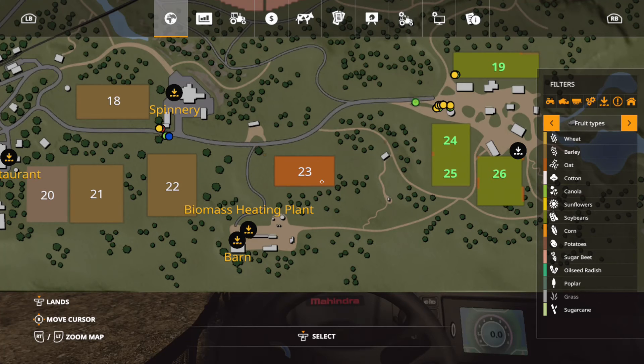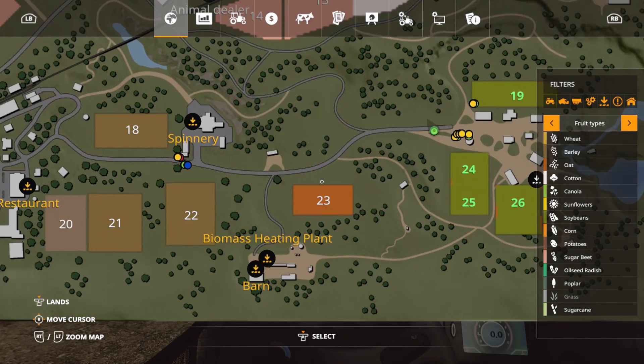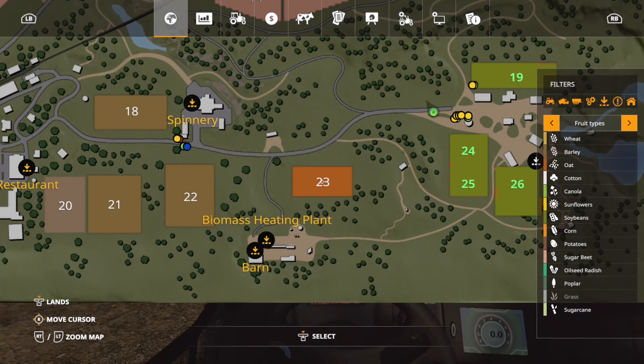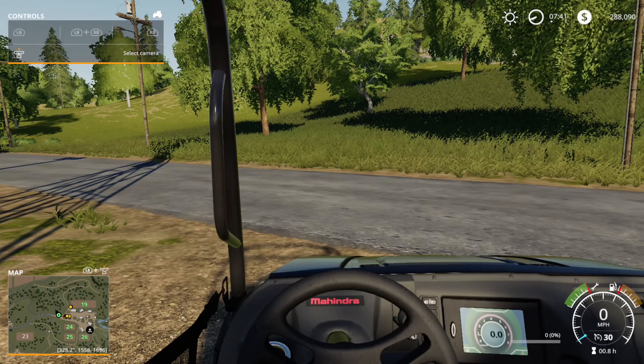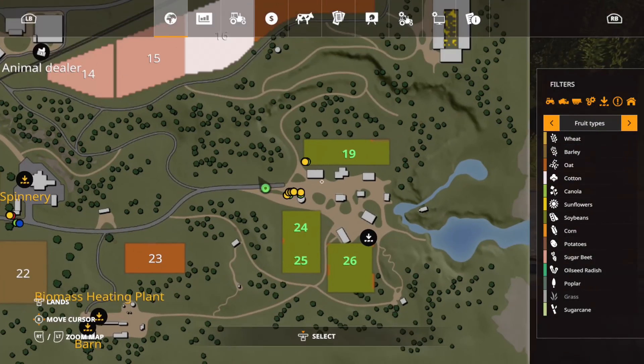I'm debating on buying field 23 now, because I could convert it into a grass field. Then I could fertilize it, and that's what makes a grass field different from the other grass across the entire map — it can be more plentiful and worth more because there would be more grass. Anywho, I'm going to go ahead and actually expand field 29.